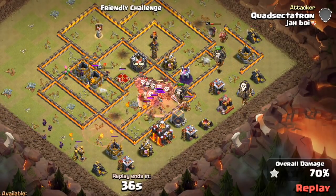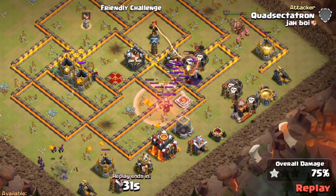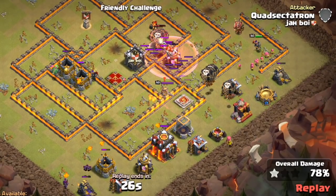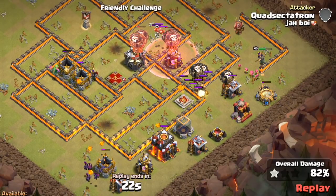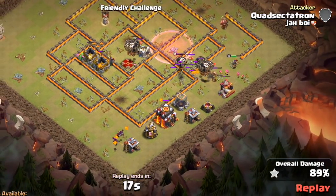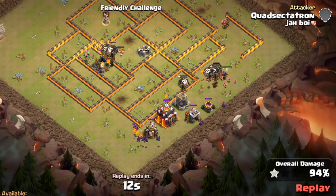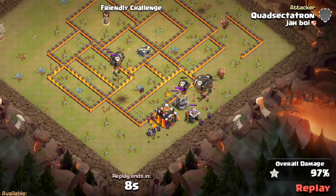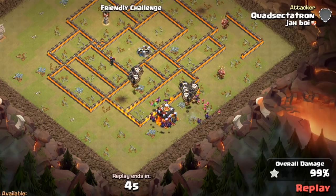You can see just how powerful this is. Basically the formula is: you drop down the battle blimp with the Electro Dragon and the balloon, you rage, you drop the clone, and then from there you drop those bat spells on extra air defenses — taking out extra value, possibly Inferno Towers. Then drop the heroes, and you still have your entire troop space to use for Lalo. It's a very powerful strategy.